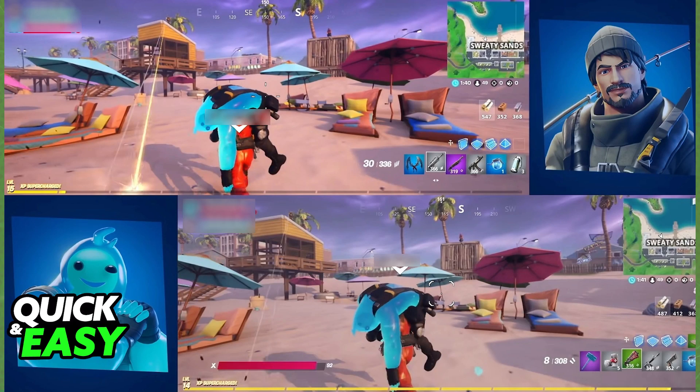Press that button and you will be able to start a lobby with the person next to you using their controller. You will then be able to play in split-screen as soon as you start the lobby.